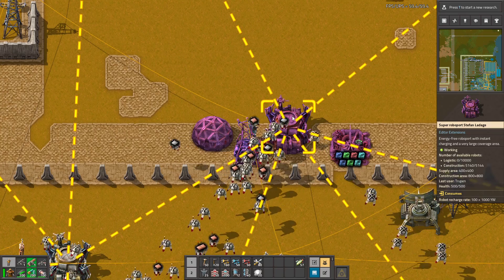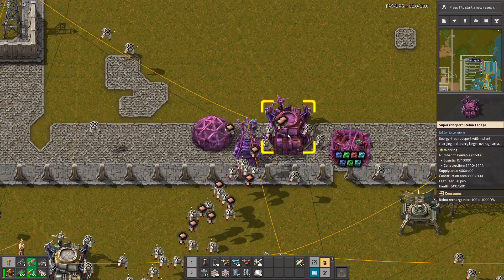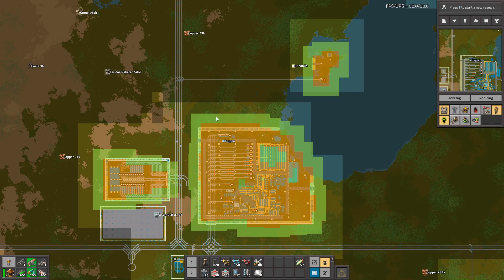It works the same for, for example, this roboport. When you look at the map — yeah, it's a bit bigger than a normal roboport.